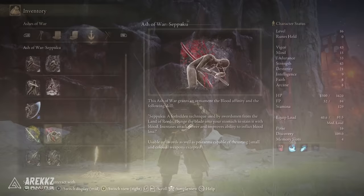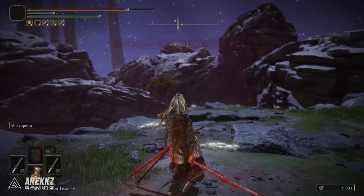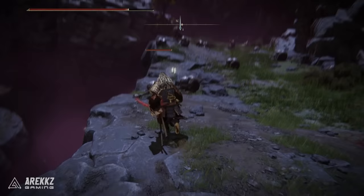In this situation it's Seppuku, so that is how you get it. You don't need to fight any bosses or do anything else like that — technically you need to fight a boss to get to this location, but you know what I mean. That is how you get it — a fantastic ash of war, something that I am personally using a lot on my current weapons. I'll be speaking a little bit more about that in a subsequent video, but for the time being, that's what you need to know.